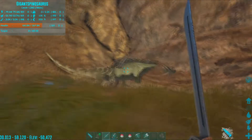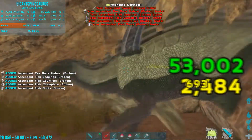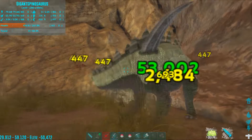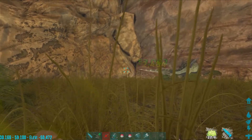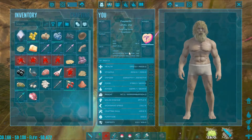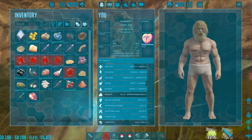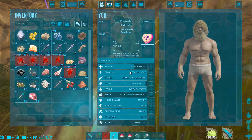So we're going to help the Concavenator out and kill this thing. It just shattered all my armor and my sword. My health is rising but that was crazy, man.